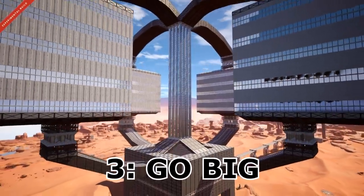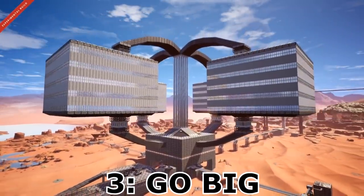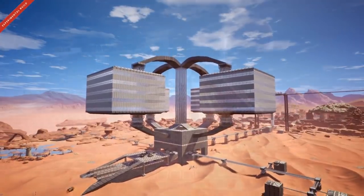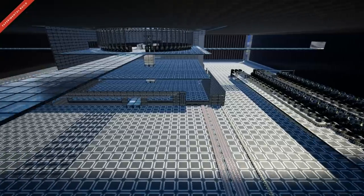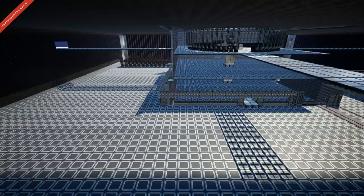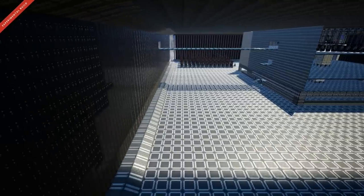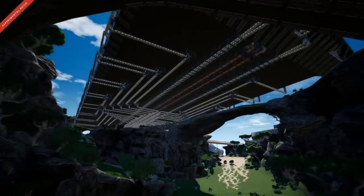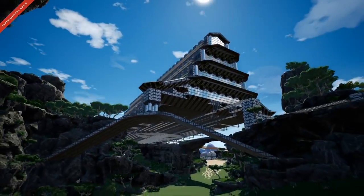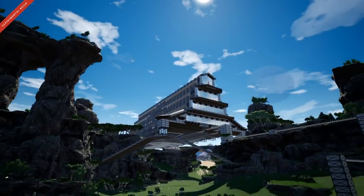Which leads into tip number three: go big. When I say go big, I like to use the philosophy of better to have it and not need it than to need it and not have it. Obviously the first thing that comes to mind is floor space, which is 100% true — you can always deal with a bit of unused space, but it's much harder to deal with not having enough space. But I'm not just talking about floor space; I'm also talking about power capacity and production.